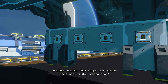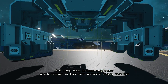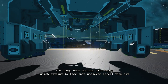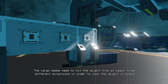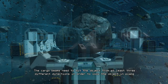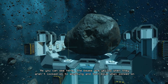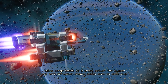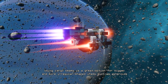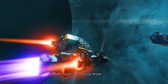Another device that keeps your cargo in place is the cargo beam. The cargo beam devices emit beams which attempt to lock onto whatever object they hit. The cargo beams need to hit the object from at least three different directions in order to lock the object in place. As you can see here, the beams are yellow when they aren't locked onto anything, and turn blue when they're locked on. Using cargo beams is a great option for bigger and more irregular shaped items such as asteroids, or for towing ships.